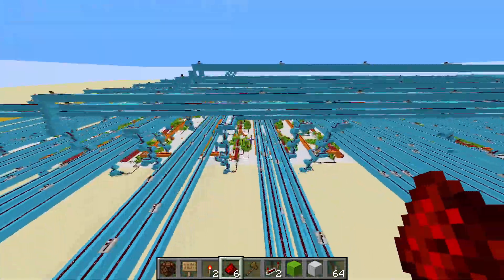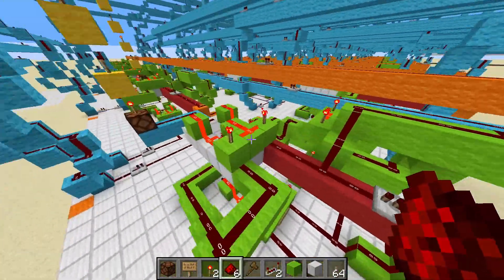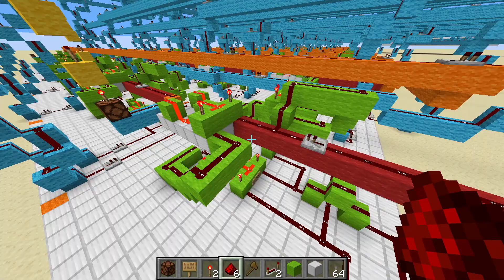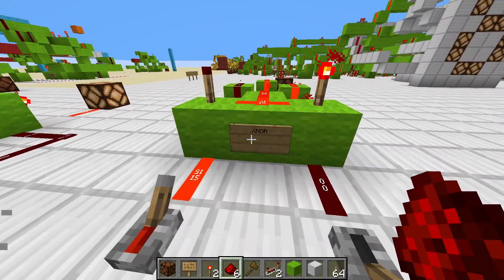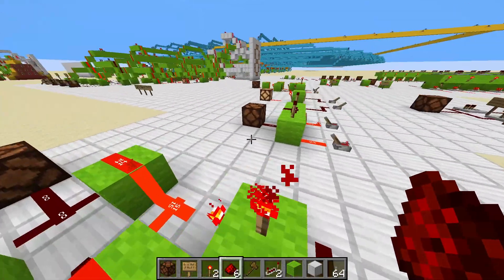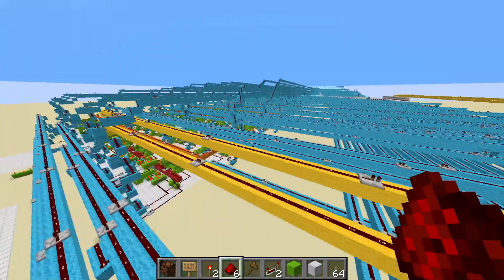Before I show you how it works, I'll go over lightly how it works. In Minecraft, you have the ability to create any logic gate that exists in the real world, and you can see that here. You can see all your logic gates, and you can build them all in Minecraft. What that means is that you can build pretty much any circuit you can build in real life.